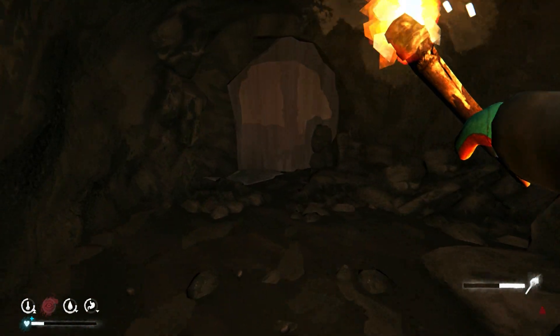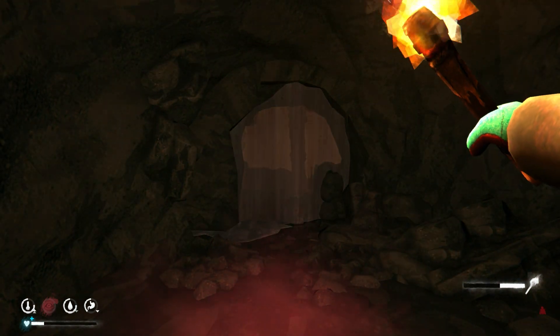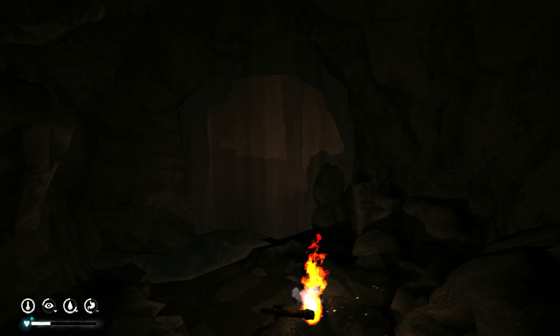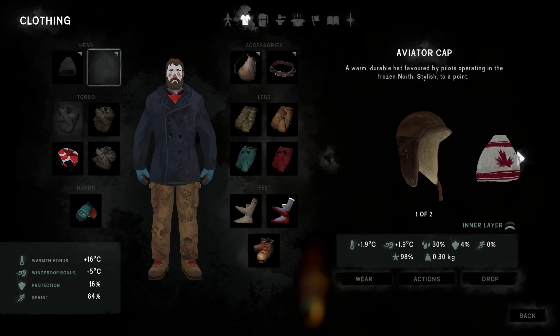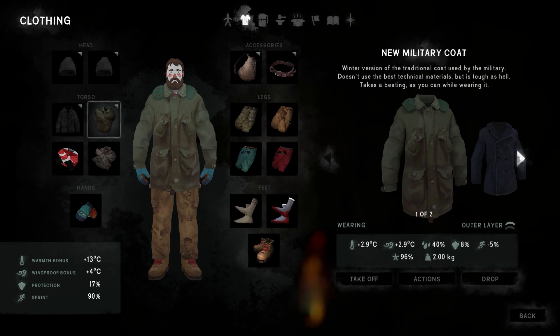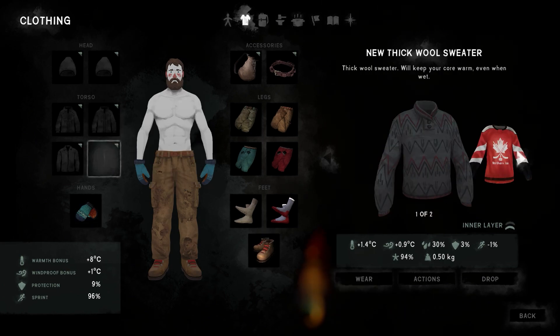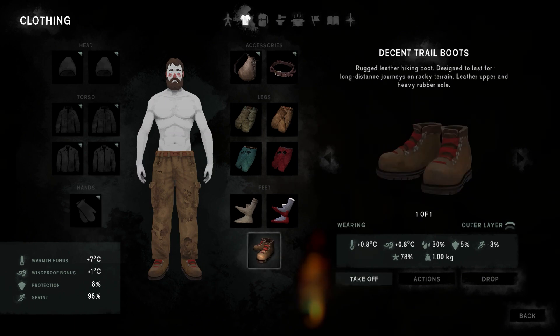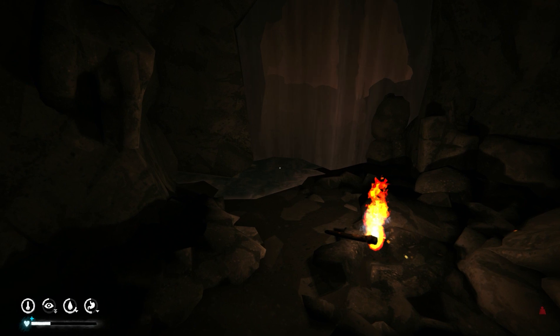Now in this cave there is a bit of an annoying part. There's a waterfall flowing down, which obviously when you go through, all your clothes will get wet and you'll get freezing. So what I normally do is take off all my clothes so that you don't get your clothes wet, and you can just put them back on after you've gone through the waterfall.